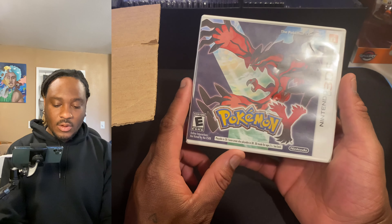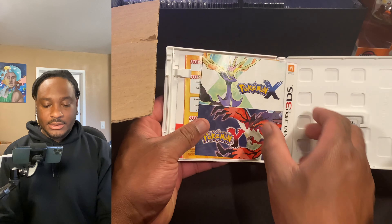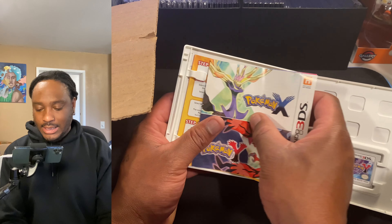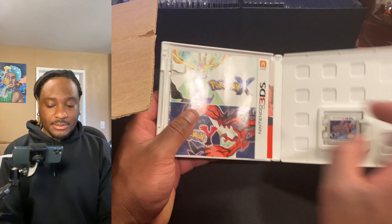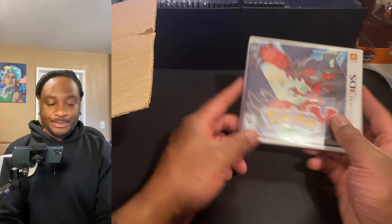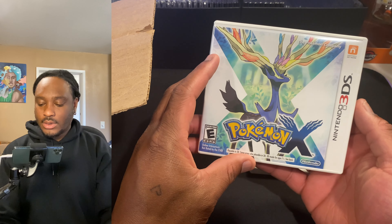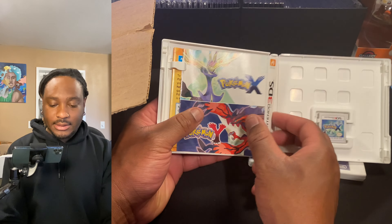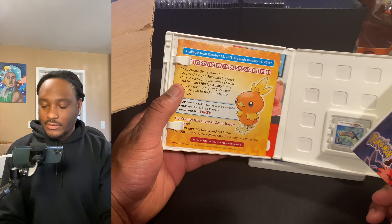We got Pokemon Y. I try my best to get everything complete in box with all the manuals and everything like that. We got Y, and then we got X right here — same thing, complete in box, manual. I don't even know if that code will still work.